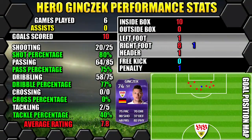So let's have a look at Hero Ginczek's performance stats. In six games he managed to score ten goals, didn't get any assists. All of his stats are on the left, goals are on the right and the position map shows you where his goals were scored from as well.